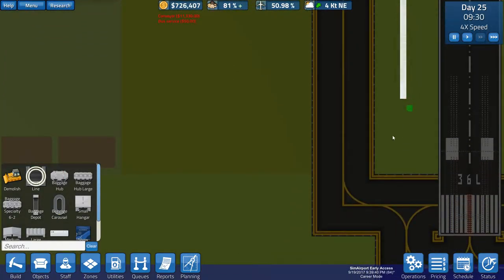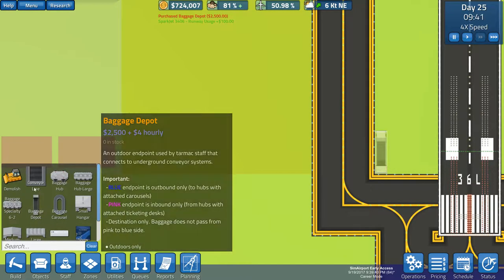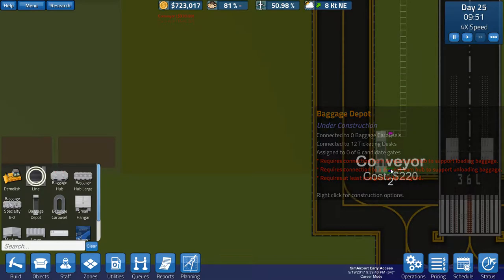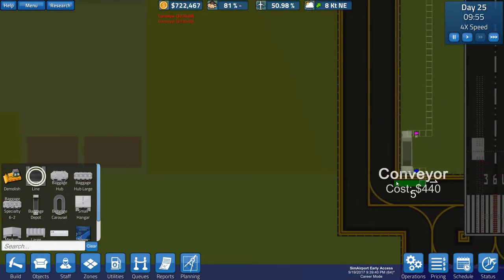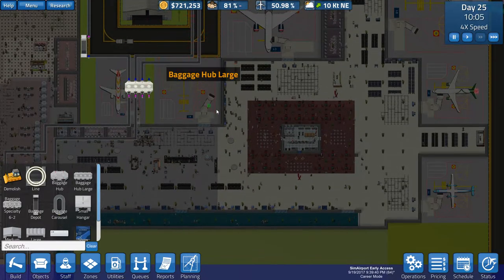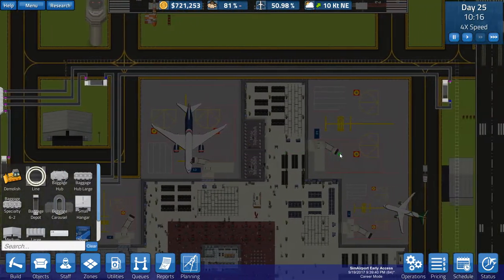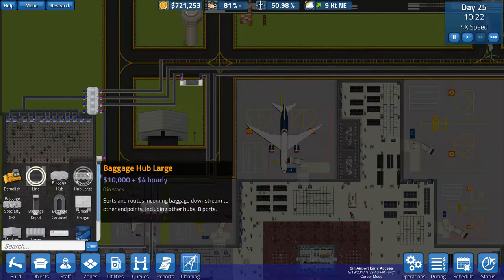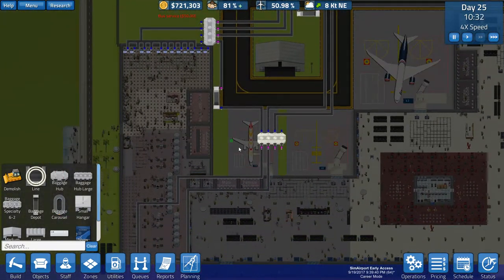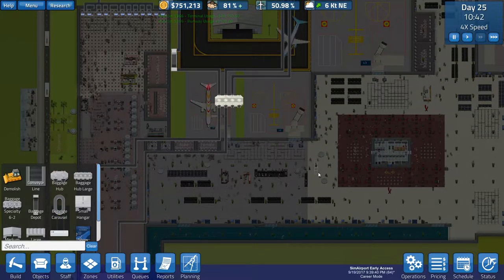I'm going to put this down here somewhere, and we will put the baggage depot right there. Then we'll run the conveyor line to go like this, and like that, and then it'll come out like this and go down and over, and we're going to want to connect in over here. I did not realize we already had four of those baggage things. I might have to remove this one, maybe connect this gate up to this one, or set up a whole different baggage system for the other gates — it's always a possibility.